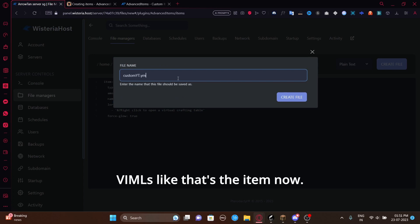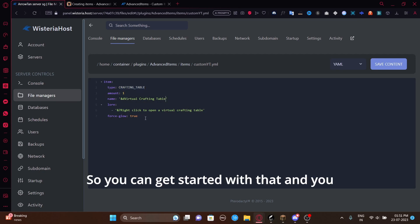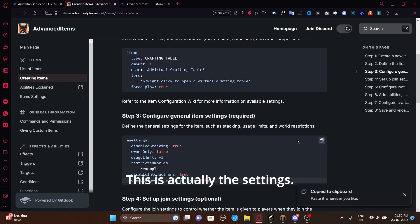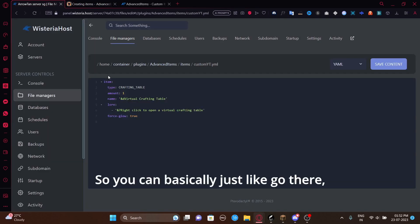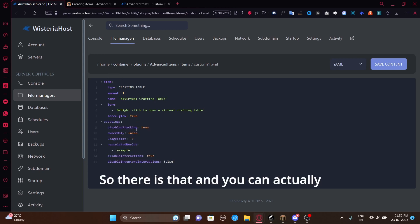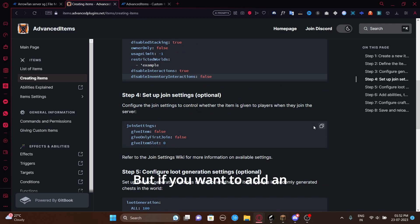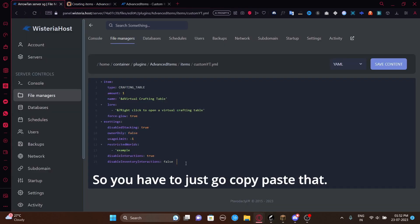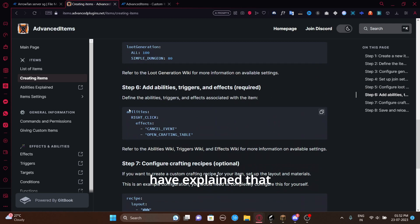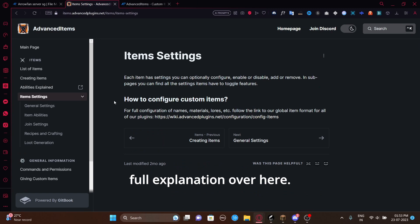I'll name the file 'custom_youtube.yml'. The item will be a crafting table — you can also use the virtual crafting table — and you can force the glow. In the next step, copy-paste the settings section, making sure there are no extra spaces. You can disable stacking, set owners-only, and everything is explained in the wiki. You can add loot generation, abilities, and recipes as I showed earlier.